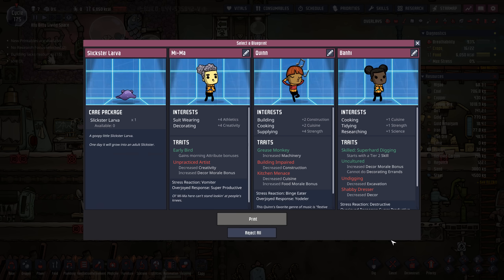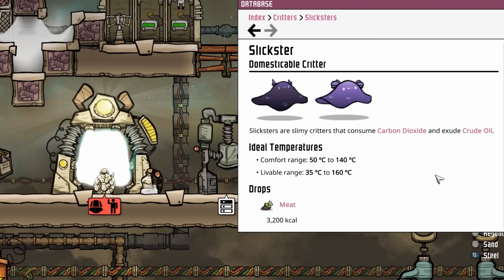If we did start running slicksters, we could throw a second petroleum generator in there and that would pretty much solve power for this entire colony. But do I really have enough room to throw in a tiny dirty brick in this colony, not to mention running slicksters behind it? I don't know, but we're going to find out. I'm still in search of our mysterious eighth dupe. I don't want to touch this slickster larvae yet because I don't know if I can keep it alive, at least until we get the dirty brick up and going.